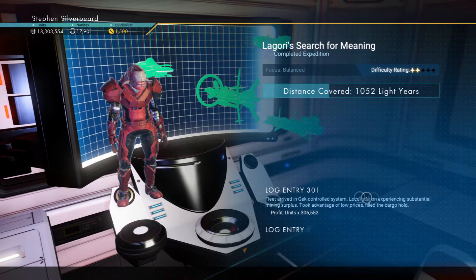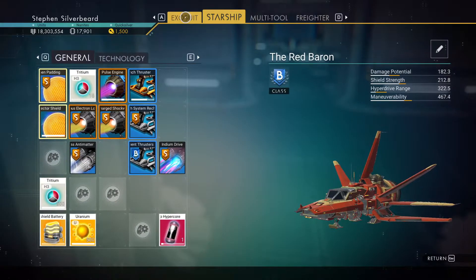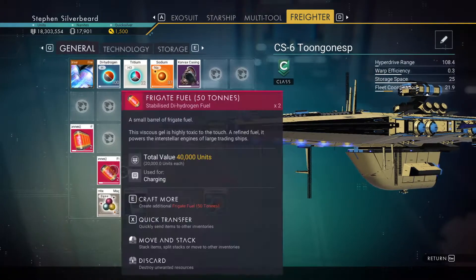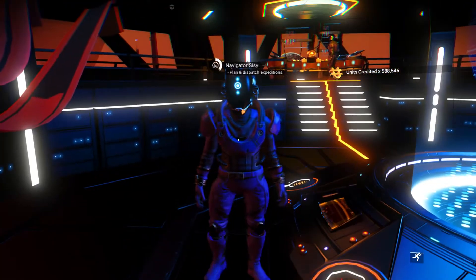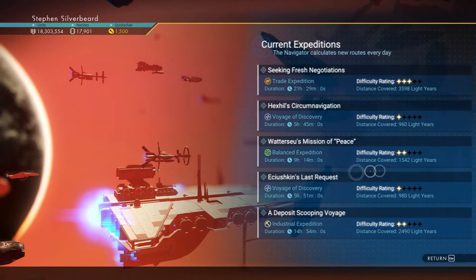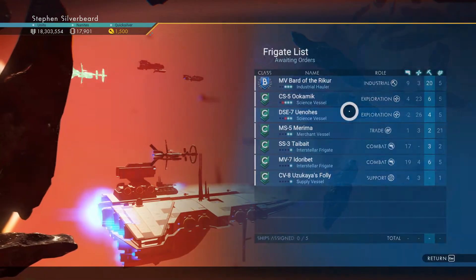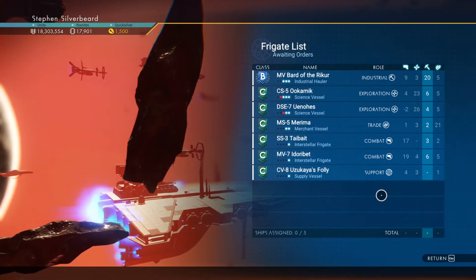We didn't get much from that one — money, no asteroids, corvex casings, that's about it. I don't have much freighter fuel; we've got about 400-500 tons, which should be enough to get another mission out. Let's go send our guys out on another mission. I've also bought a couple of frigates in the last part, so we can have more of a focused mission run. We've got some industrial ships, combat, exploration, trade, combat, and support — a bit of a hodgepodge.